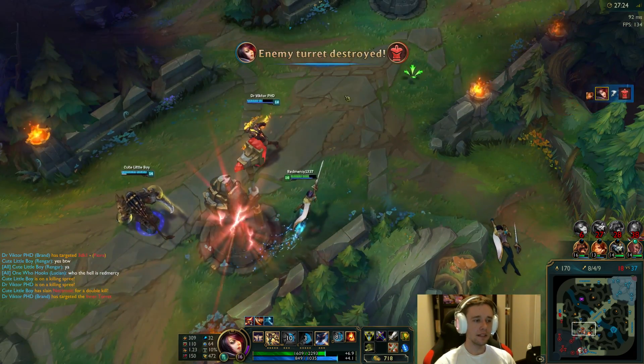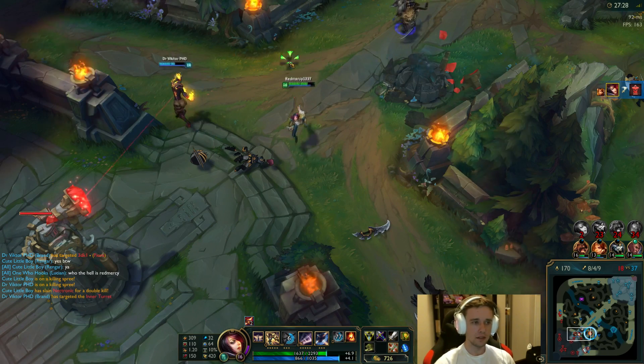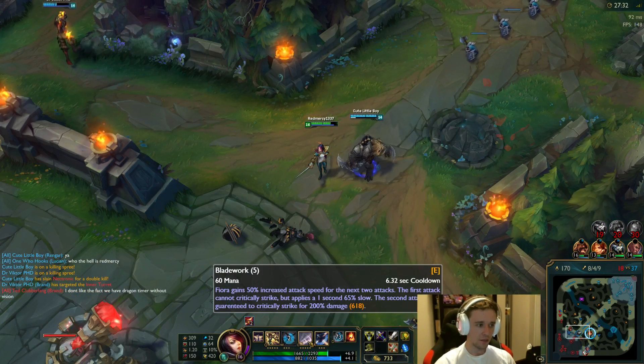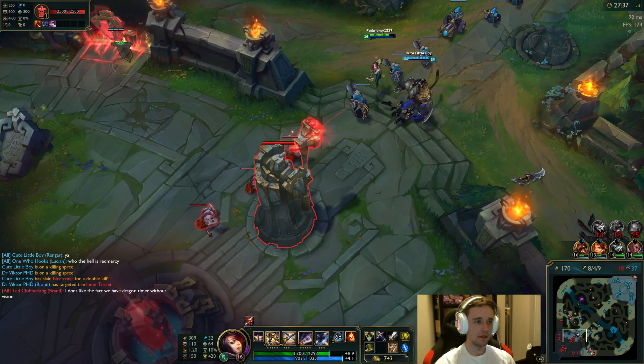The cool thing is the fact that my E ability — the second part, the auto-attack — the crit actually crits on towers. I think there's no other mechanic like that. I don't think anything else can crit on towers, but this one crits. I think that is fantastic — I think that's just amazing.